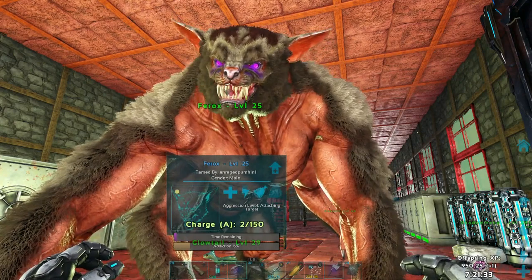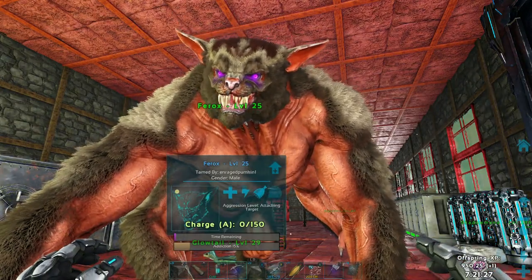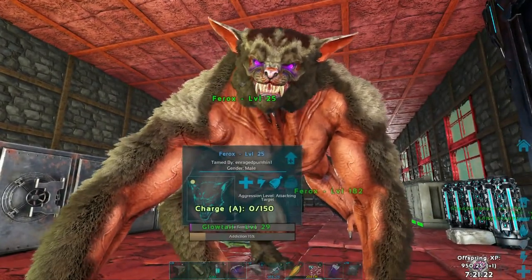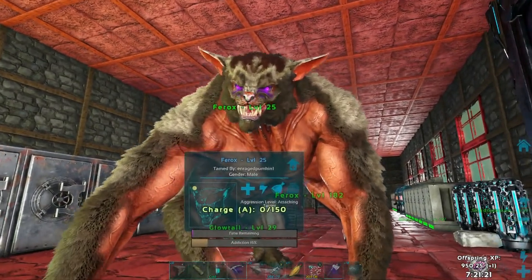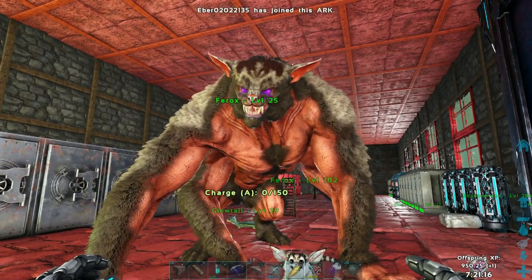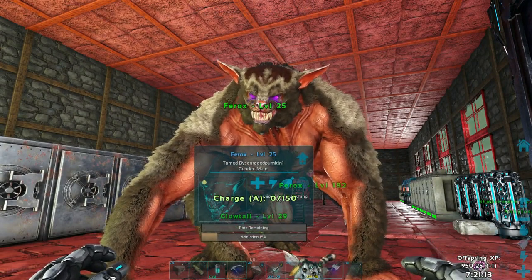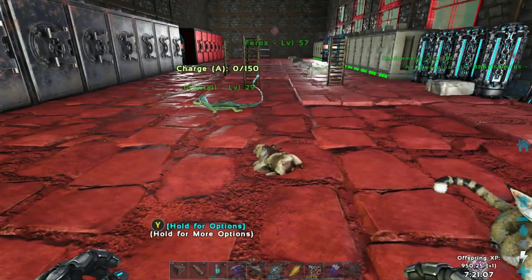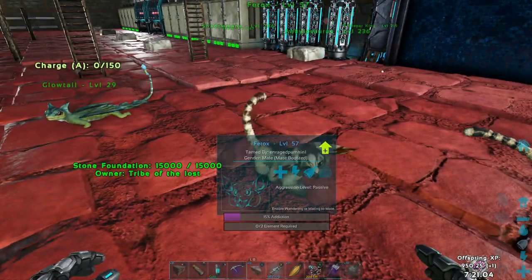Okay, back to the video. The Pherox is about to shrink back down. He should come down and be level 45 — he's level 25 right now and I've already used some mutagen on him. So any second now he'll shrink down... there we go. For some reason he's level 57, which I don't quite understand, but that's still a big increase from level 25.